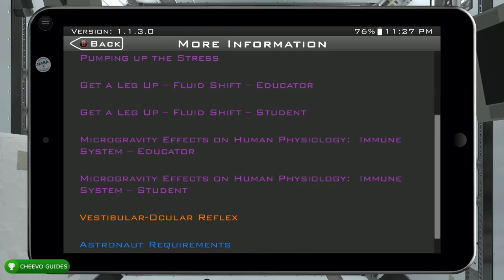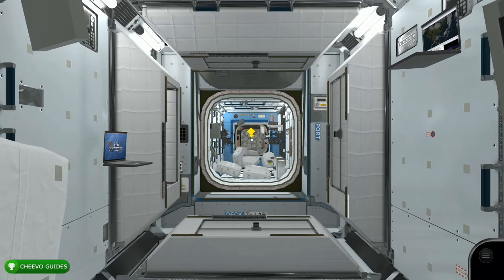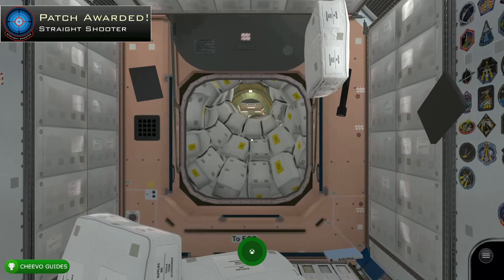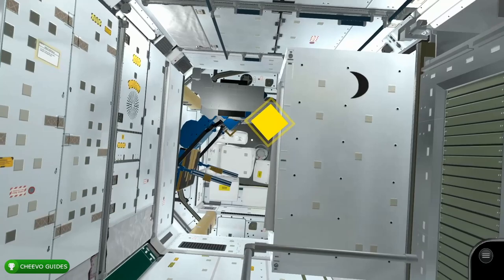Before we start exploring the space station, go to settings and change the control presets to Slow — otherwise the controls are super sensitive and you're just going to end up going in circles. Trust me, change it to Slow. After that, exit your tablet and simply hold up to go straight forward. Go through the hallway and make sure not to move the right thumbstick, as we want to go completely straight without touching anything. We have an achievement for going through this area without touching the walls — the Straight Shooter achievement, worth 25 Gamer Score.